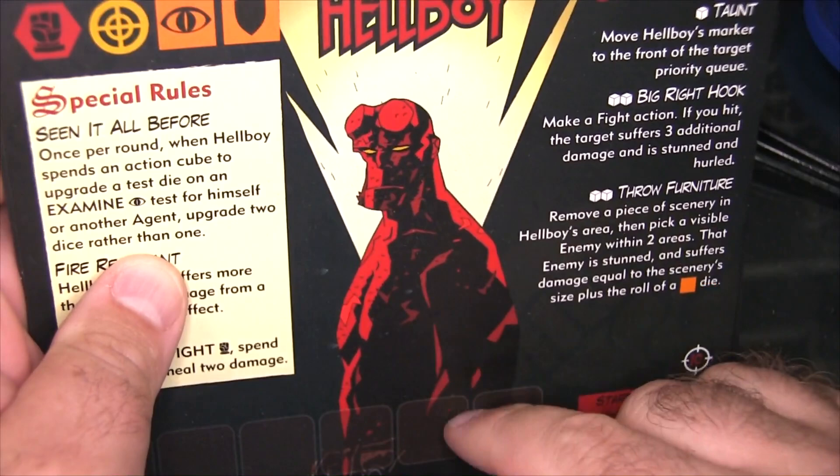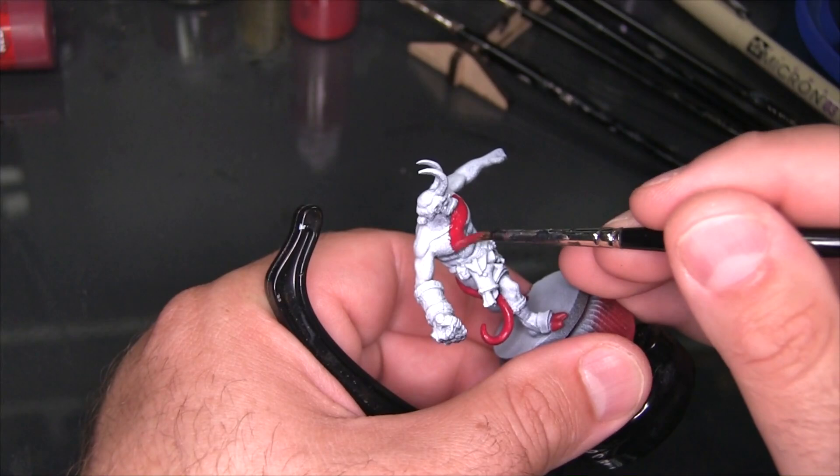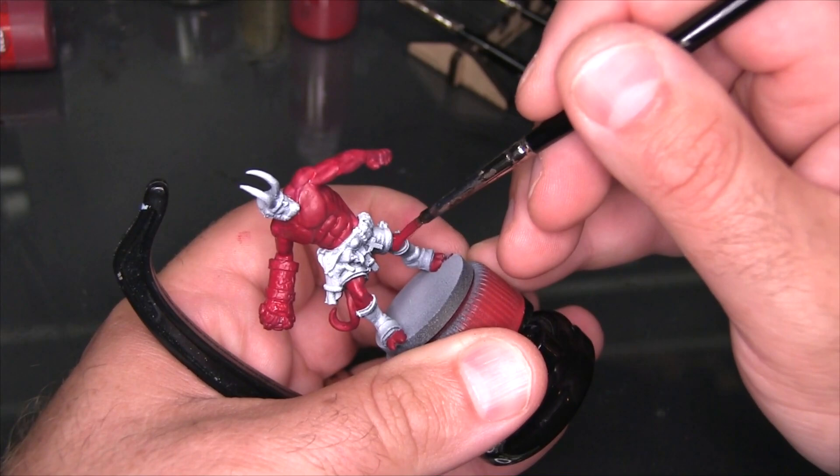I'm going to begin by just base coating all of his skin with corn red. I'll also be base coating his right hand of doom and his horns in the same red. Also don't forget Hellboy's knees — they're exposed between the bits of clothing.